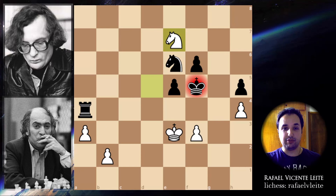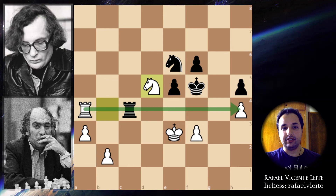A beautiful checkmate — a position that only Mikhail Tal could build on a chessboard. He can checkmate the king in the center with only a knight and a few pawns and his king. You're playing the endgame and there is only the knight as a minor piece left on the board, and he can checkmate the opponent's king. This is just brilliant.